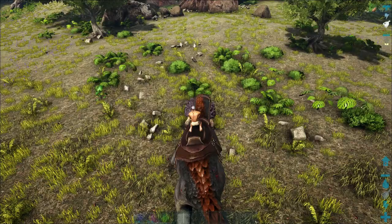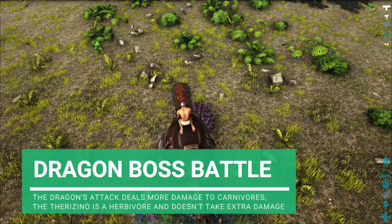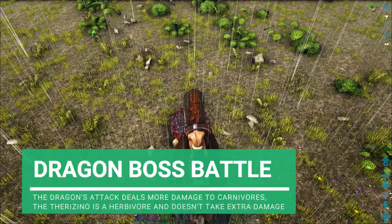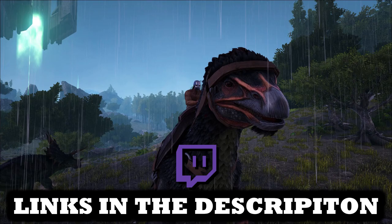The Therizinosaurus is the best dino to take in when going against the dragon. The dragon actually has a damage boost against all carnivores, and luckily for us the Therizinosaurus is not a carnivore - it's actually a herbivore. So I'm going to go breed this guy, get a few Therizinosauruses, head over to the red obelisk, summon the dragon, and kick its ass.